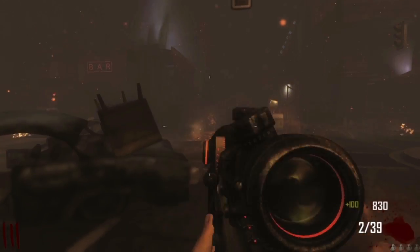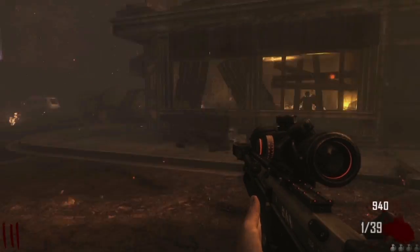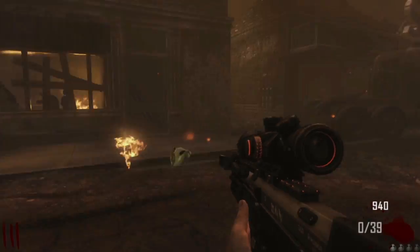Today I will be reviewing a high-powered bolt-action rifle, the DSR-50. It is one of the two snipers available in Black Ops Zombies and can be acquired via mystery box, so it costs 950 points, not counting the fire sale.